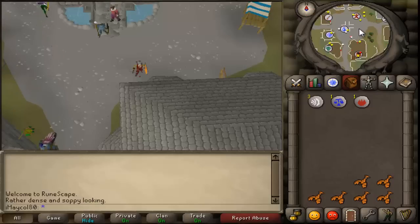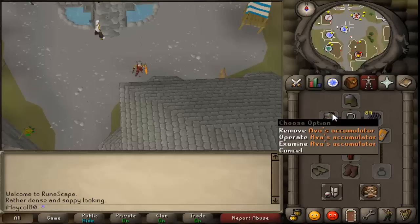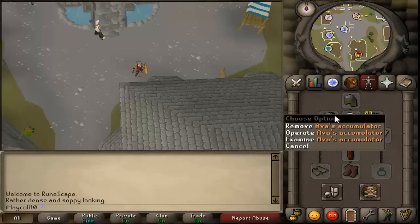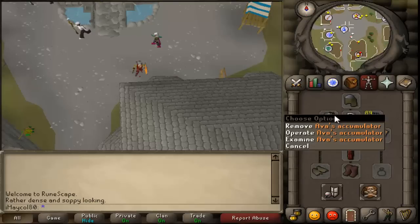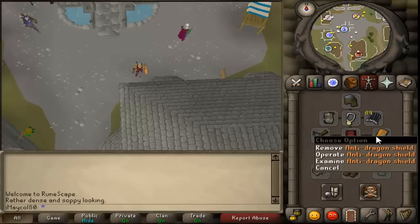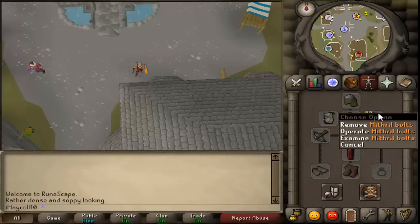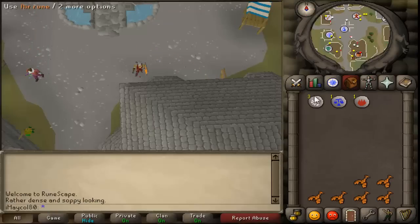You can start killing green dragons at 40 range with the Ava's accumulator. I recommend having that - if you don't have it, it's not really worth it. I also recommend using a mithril crossbow, an anti-dragon shield, and I recommend using those so you won't die. Also use magic boots because they are the best.